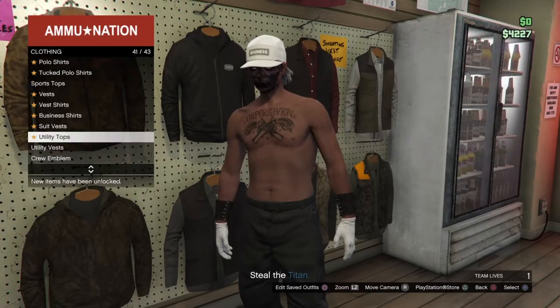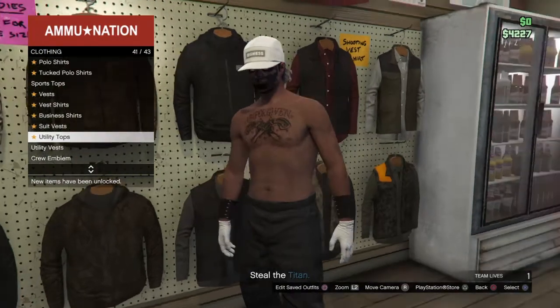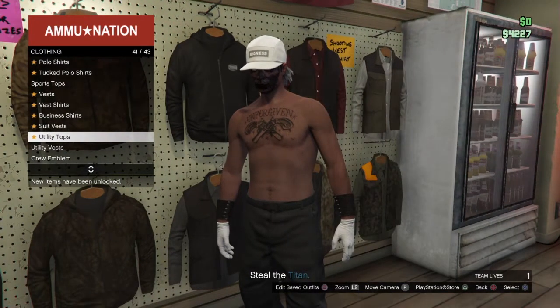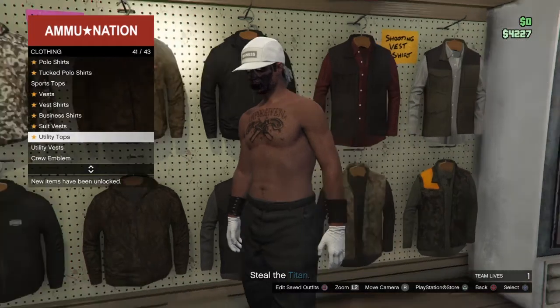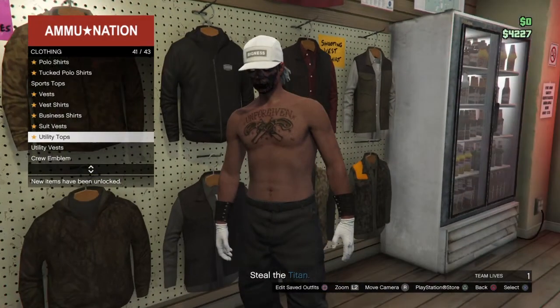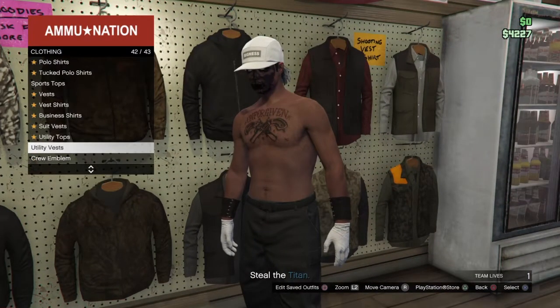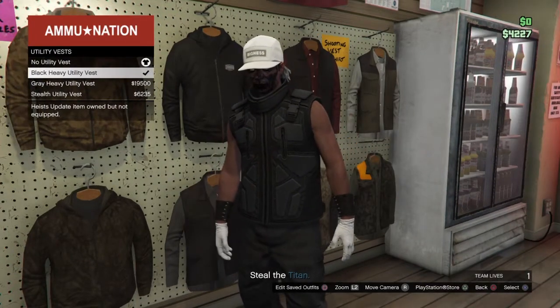Once you have done that, go ahead and go to the tops. FYI guys, this outfit is only possible to do when you are in a mission. When you're in a mission, the glitch won't mess up, because for this you're going to have invisible arms, and the invisible arms only work if you're in missions like this. So anyway, go to the tops, go to utility vest, and buy the black heavy utility vest.